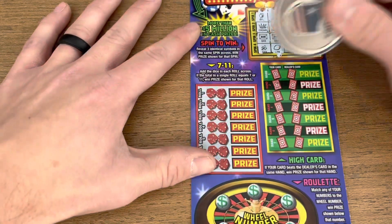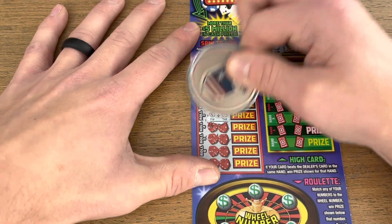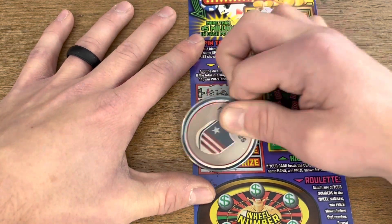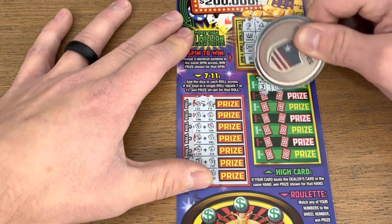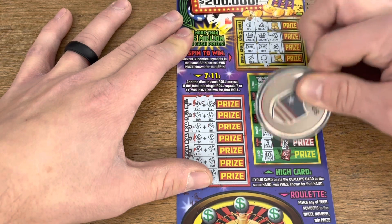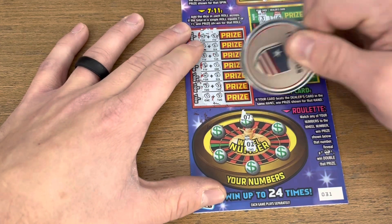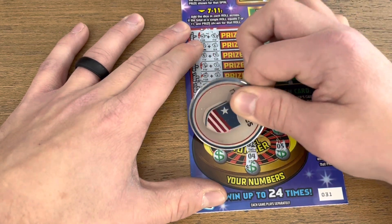We got a banana. Then we got a nine, nine, eight, six, ten, four, and three. That's not what you want to see in a high-low game — basically all of these you don't want to see. Nothing there. We got number two: seven, twelve, five, four, eleven, and nine. Nothing on ticket two either.